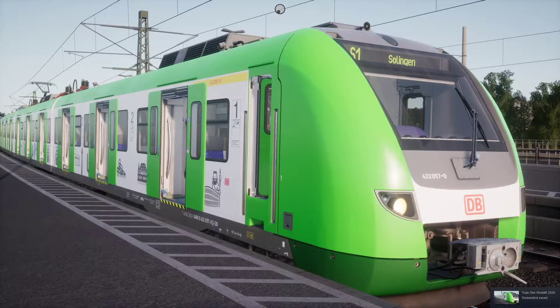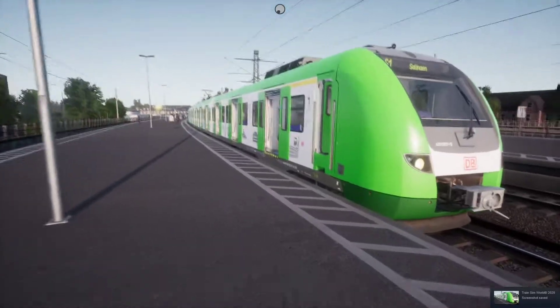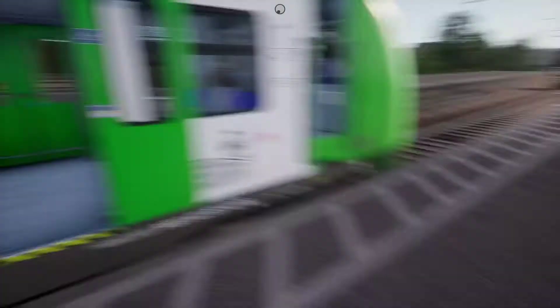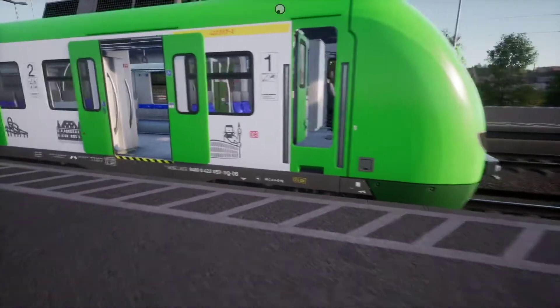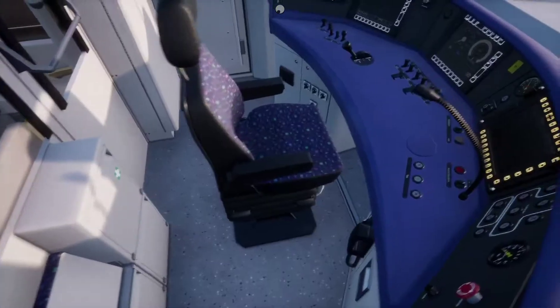I've been indulging in quite a few mods lately. I've enjoyed the vanilla game but now I want to take it up a gear. This is still a DB service but it completely changes the feel of the train — repainted into a bright green, which is so garish it can only be German.